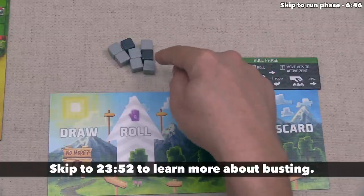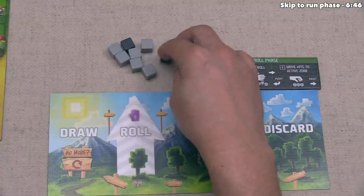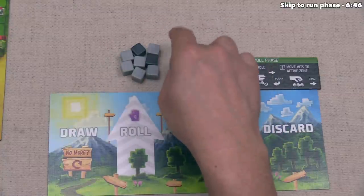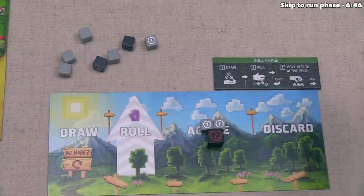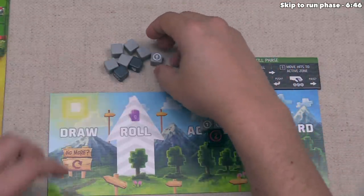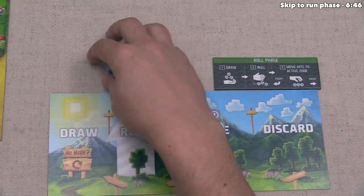We rolled one new face and placed it into the active area — now we can again decide to push or not. Since we do have three dice in our active area, if we push and all the remaining dice come up blank, we will bust and lose access to that four buying power. That said, two of these dice have a face on two of their six sides, so there's an argument for pushing our luck a little bit. Let's try one more time.